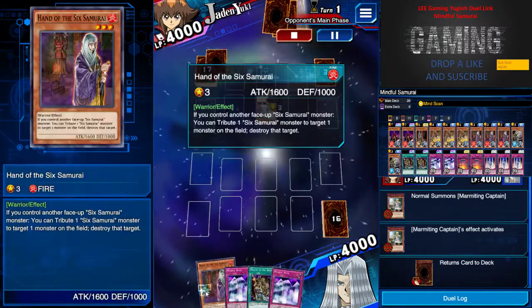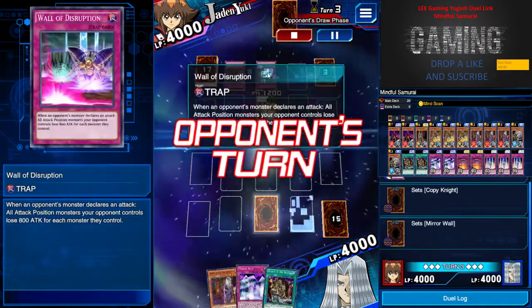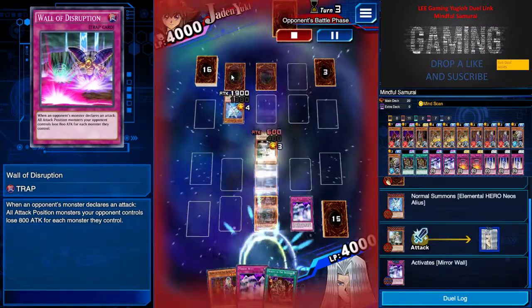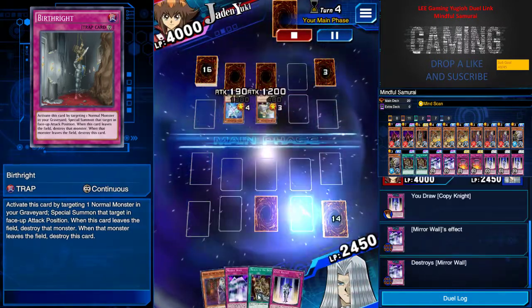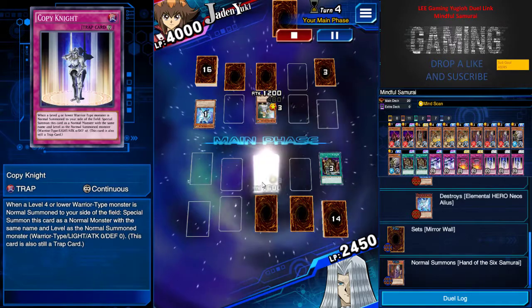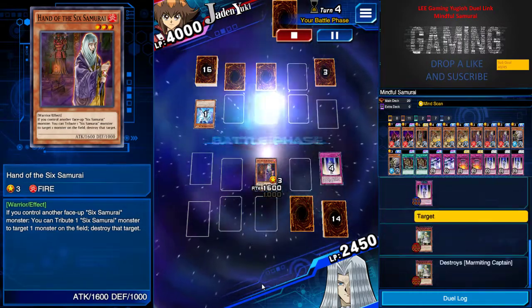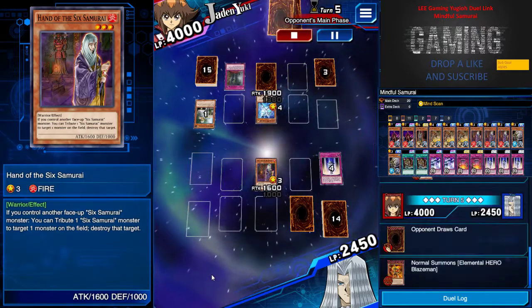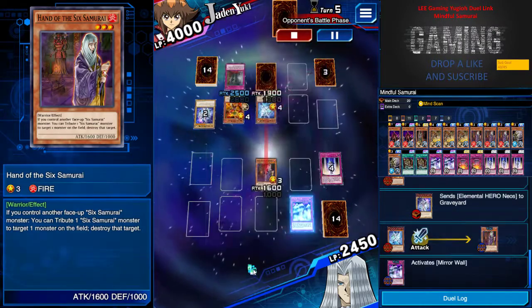This is not a good starting hand for me — I have a lot of support cards which are useless. They have Wall of Disruption and Dragon Knight at the back row. I use Mirror Wall to dodge the first attack. Because of Tribute of the Doom, I use Copy Knight to destroy and I send my Hand of Six Samurai — that's the destroy effect again. But I know he has the Bright right, so he's able to normal summon and destroy monsters with the graveyard.